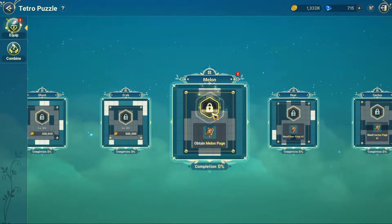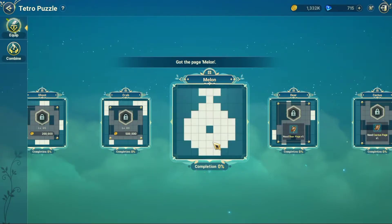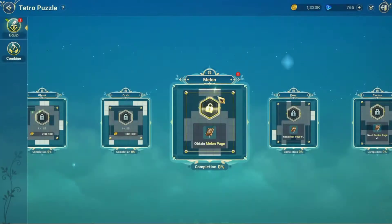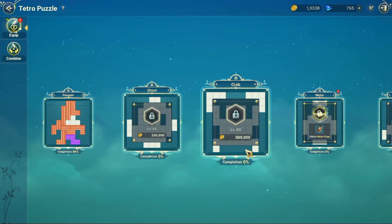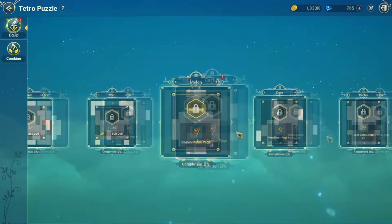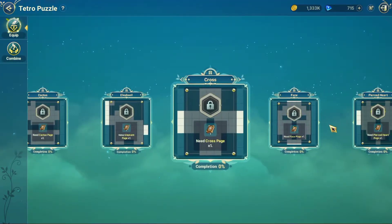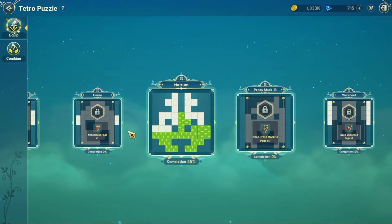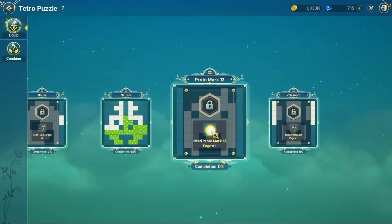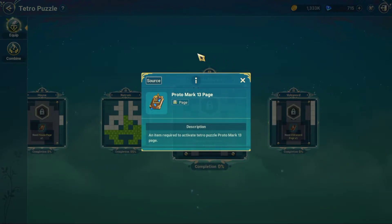Most of the puzzle pages will be unlocked through the Soul Stones and Specialities as I've already described. However, there are a few pages that can only be unlocked once you're at a certain level, and some others that have a totally different system for unlocking them altogether. These would be the Protomark, Nantrum, and Vulcanard pages. Since this is a different system, let's quickly run through this other process together.